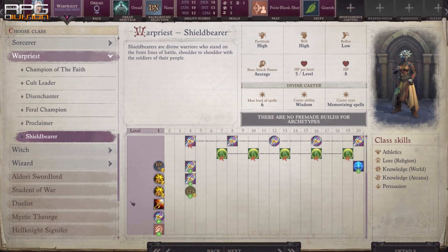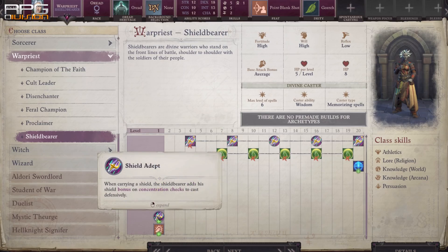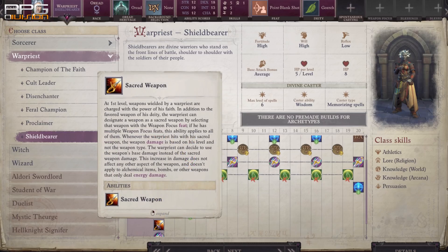1 level into Warpriest Shield Bearer grants the Shield Bash feat, Weapon Focus feat, and Sacred Weapon ability. 2 blessings of War and the Shrouding Darkness ability from the Darkness domain are particularly useful, along with proficiency with martial weapons and all types of armor.